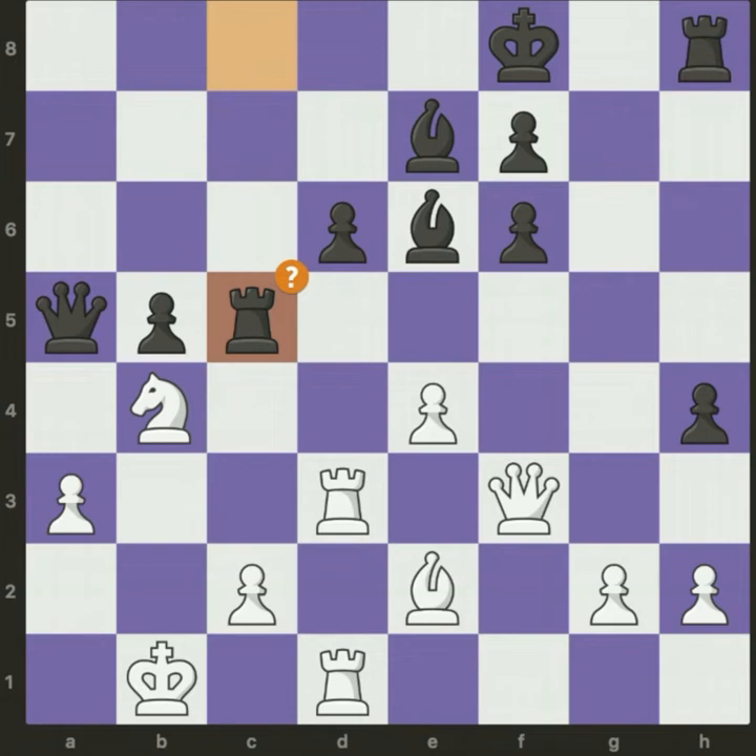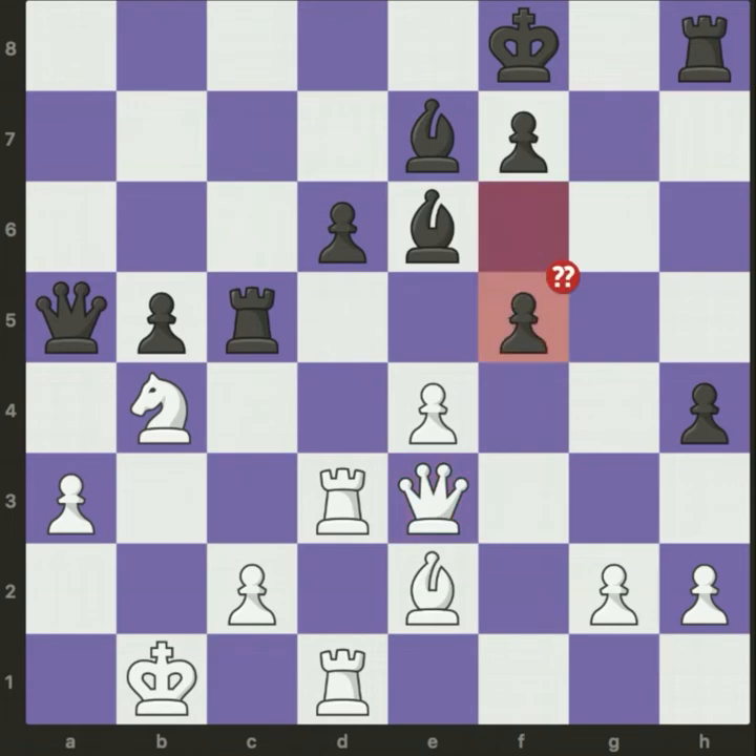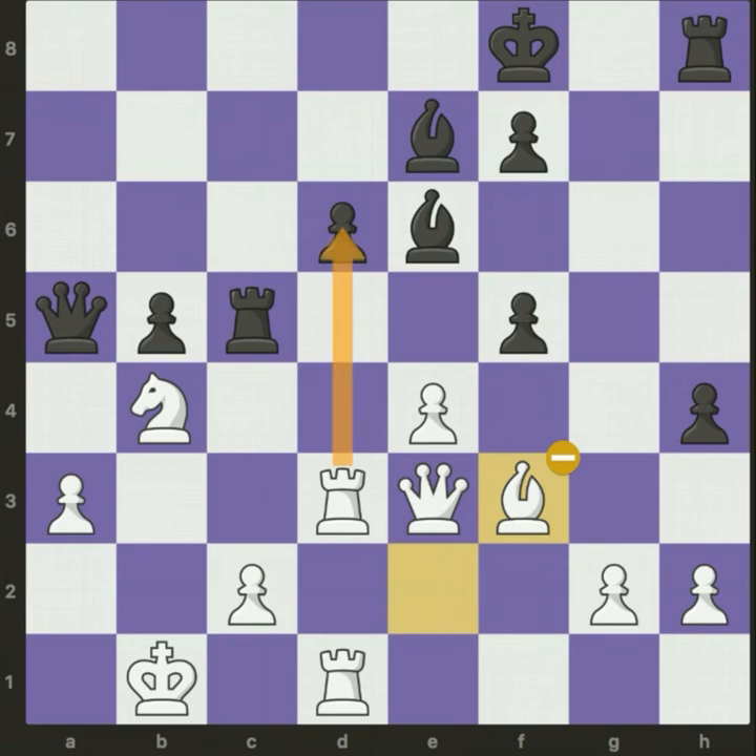The best move here was queen to e4. Anyway, after that we have queen e3, but that's not the best move. After that black goes for f5, and the best solution here was moving the king to g7. Anyway, we have bishop f3, but the best move was capturing with the rook on d6.